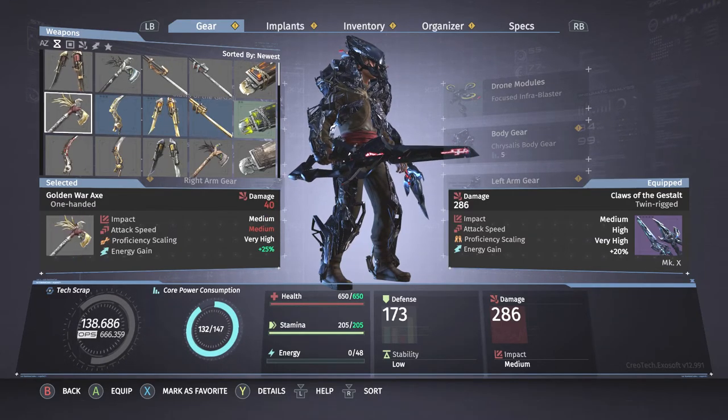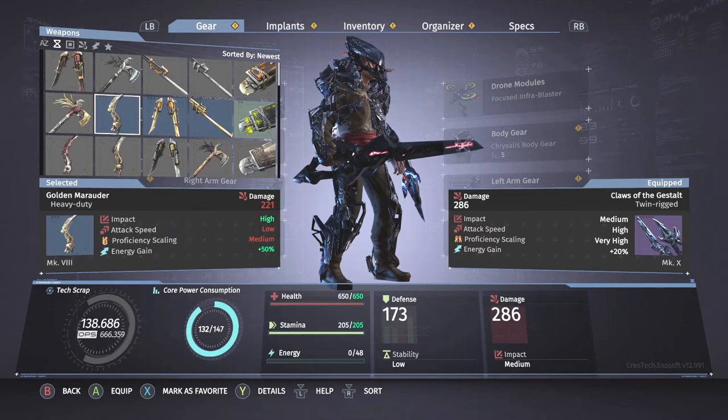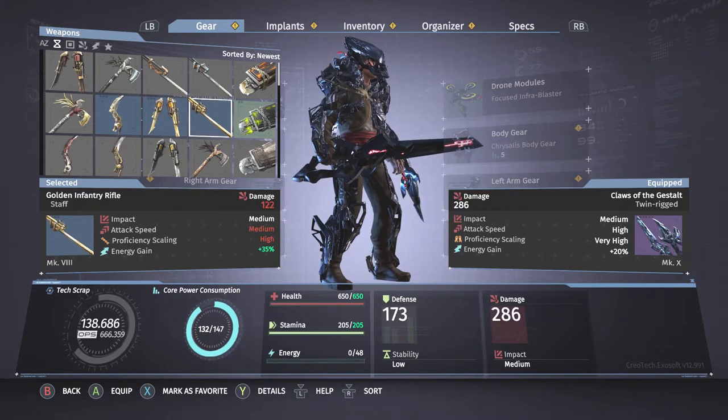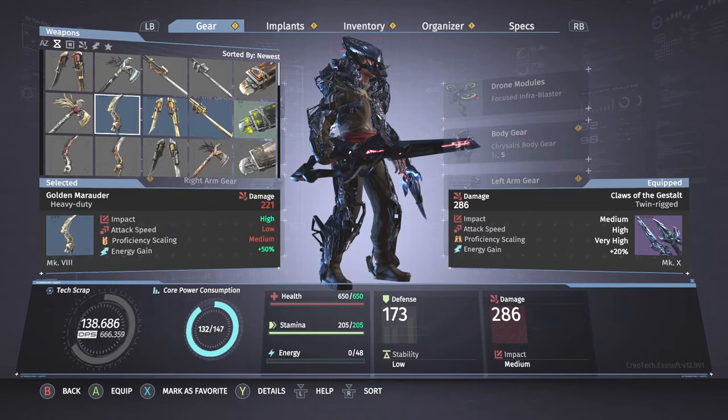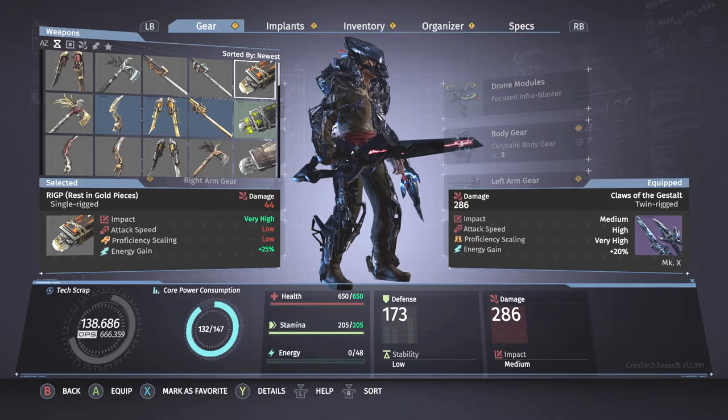Those are all five of the standard versions of each weapon in the DLC. The second variant is the Golden variant. There are a Golden variant for each of the weapons. We've got the Golden Marauder, the Golden Twin Blades, the Golden Infantry Rifle, the Golden War Axe, and the Rest in Golden Pieces.